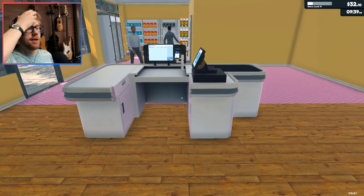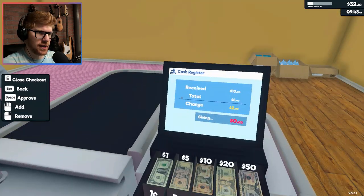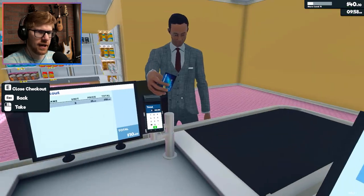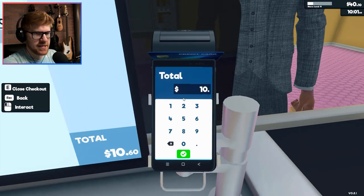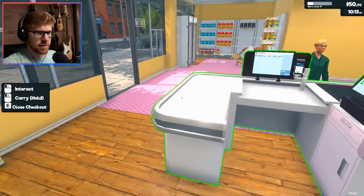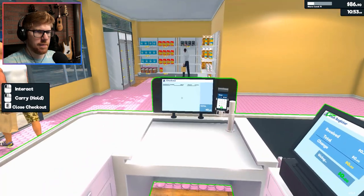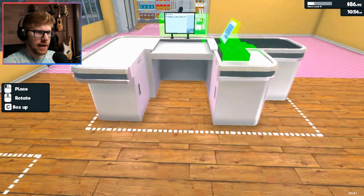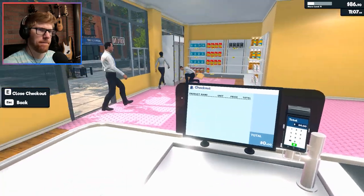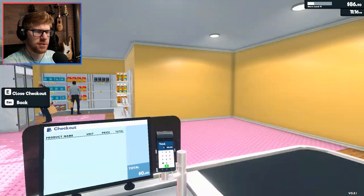I've seen in other people's playthroughs where they move the checkout counter and it just breaks everything — customers don't know where to go, they're freaking out. It's pandemonium, it's havoc. I don't want to do that. Turn the lights on. But I think I could move it back. Oil is hopping off the shelves. I'm going to move it back — that shouldn't matter to these people, right? I can still get out and do my thing, run around. There's more area to see and I'm closer to this, which is what I really care about.